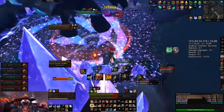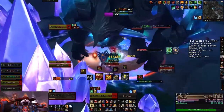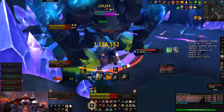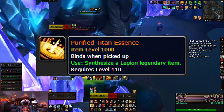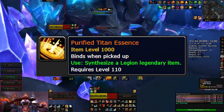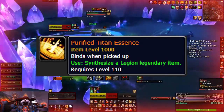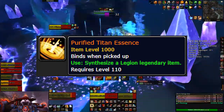Hi there, it's Lairald. This is my first video of 2018, so Happy New Year! Today I'm going to talk about the new legendary catch-up mechanic Blizzard is adding in Patch 7.3.5, Purified Titan Essence. I'll also be breaking down how efficient it is with respect to my last video of 2017, The 6 Best Ways to Farm Legendaries. You should definitely check that video out if you haven't already.